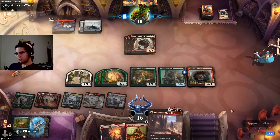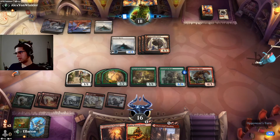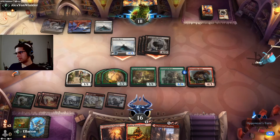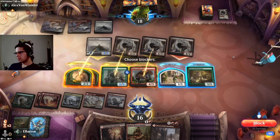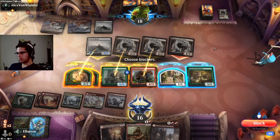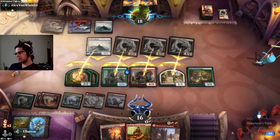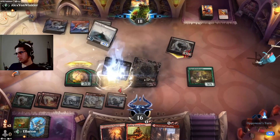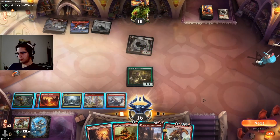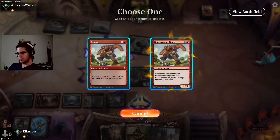Need 2 more mana to Shatterskull. 2 Bonecrusher Central. Looks like they're gearing up for an attack here, which probably means Cleave. Do I want to give up my 1-1 for 4 life? I think so. Oh, it's not Cleave — that's rather favorable for us then. We could just smash him to kill this Bonecrusher, but I think we'll get more value than that later. Let's keep drawing while we have our Innkeeper.